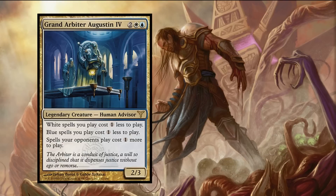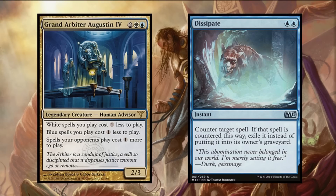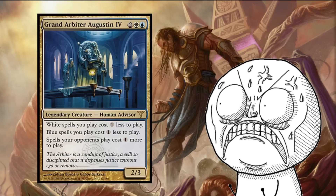Basically Grand Arbiter is a value engine, reducing the cost of most of our spells while simultaneously increasing the cost of all of our opponents' spells. This allows counterspell wars to become very favored for us, making our Dissipates cost two — similar to Counterspell — and making some of theirs cost four. He's an interesting commander and you're going to see a lot of people either groan or roll their eyes when you flip him, but I think he can be a lot of fun and can lead to some creative deck building on the opponent's sides.